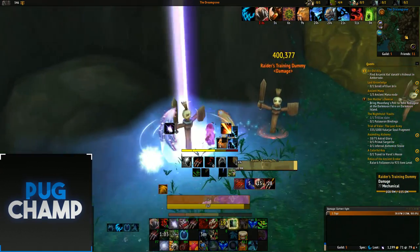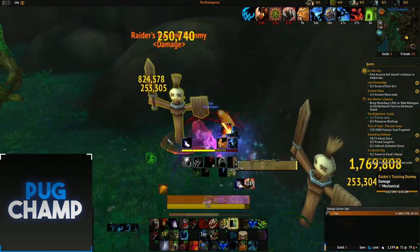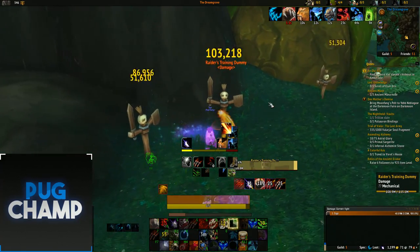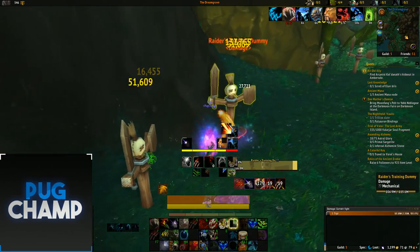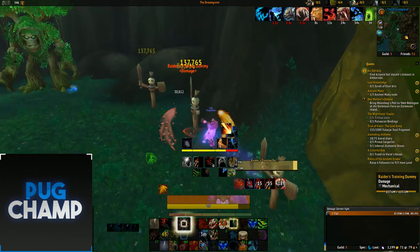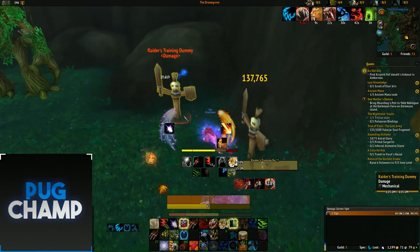Keep Thrashing to maintain all the stacks, use your Moonfires, and Rip everything. Make sure all targets are Ripped. Once they're all ripped you can start using Ferocious Bite. Make sure all targets are dotted — if everything has Thrash on it you're going to get really big combo points. Make sure everything is Thrashed and Ripped and you'll be getting really big damage out.